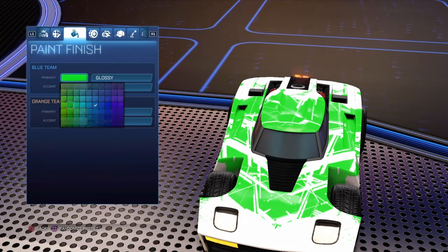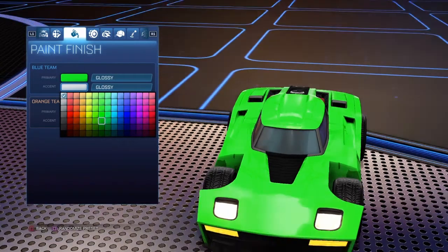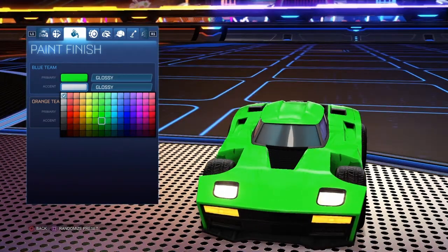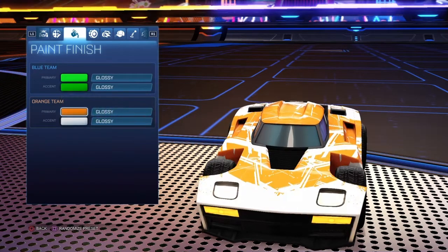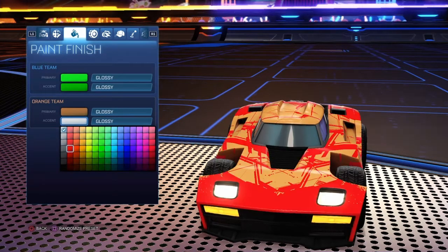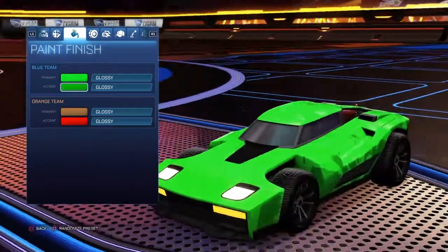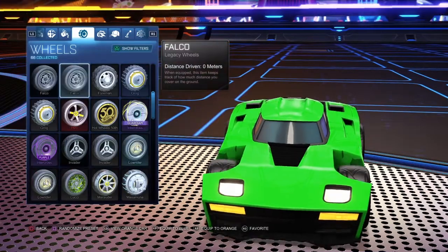For the color, pick this green — the second one along and the fourth one down. For the accent, you want a slightly darker green, about seven across and five down. For the orange team's secondary color, use this shade of orange and a slight red.